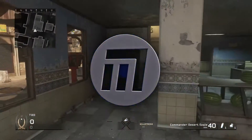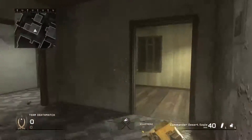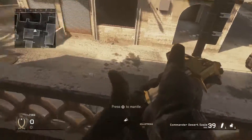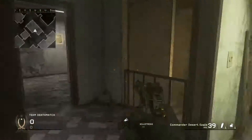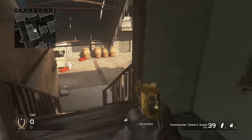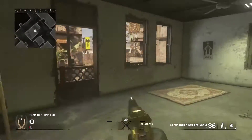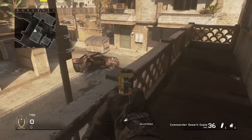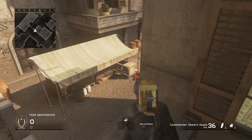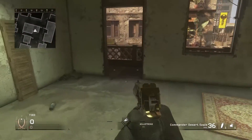Hello everyone, it's Mangthang here. Today I'm going to be showing you guys a little something I like to call double climbing. I'm on Strike, over here at this railing. Let's just say a guy plants B — it's not Search, but B bombs are down there in that general area — and I want to try and get out here and jump on this railing so I can get a good view around this corner to look at dumpster.